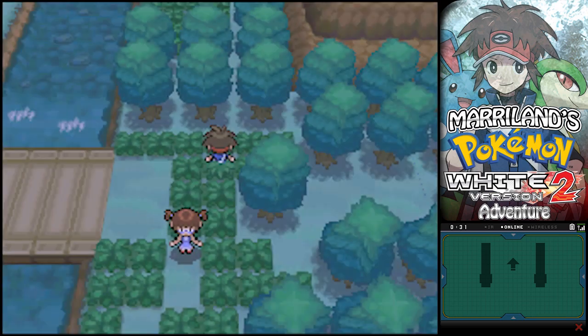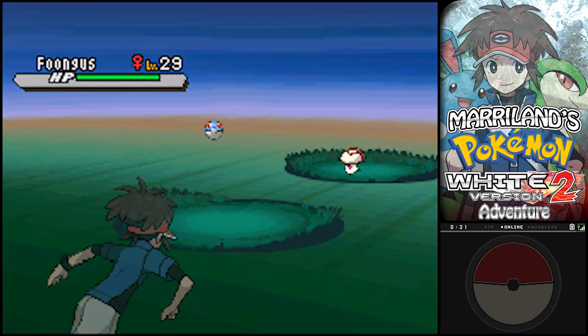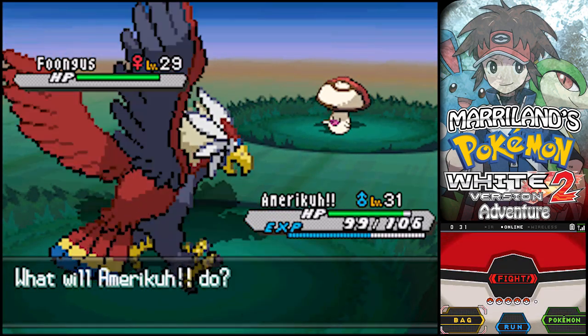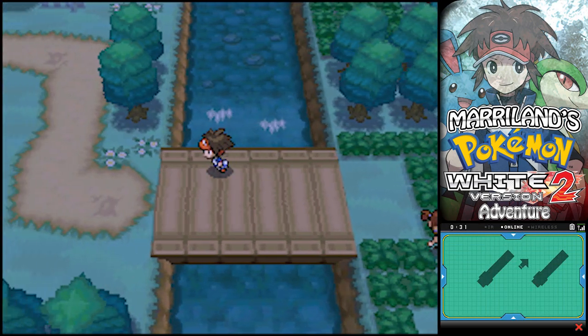That Poké Ball just jumped! There's no way that can be right - nah, it's just a Foongus. You can find Foongus if you examine certain Poké Balls, or things that look like Poké Balls. They're really just rather high-level Foongus in disguise, so be on the lookout for those.